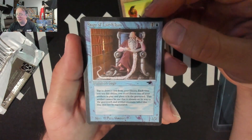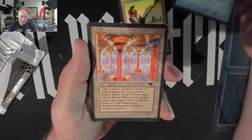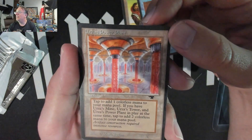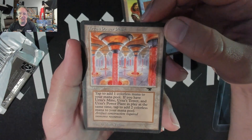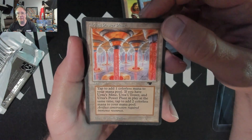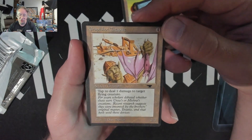Alright, we got our soda making machine all ready and starting to power up so we can have our nice powerful Fanta Strawberry — who doesn't like Fanta Strawberry? Fanta when you gotta have one. And we got our Grapeshot Catapult, because it shoots grapes.